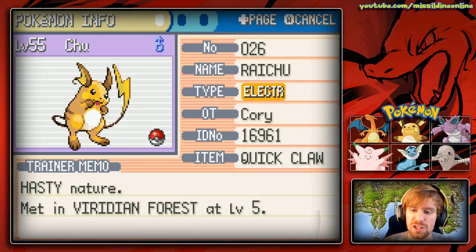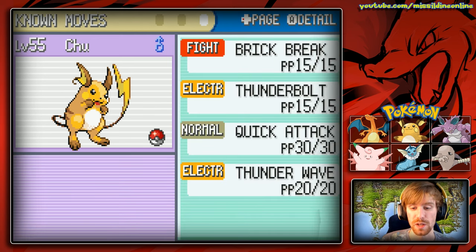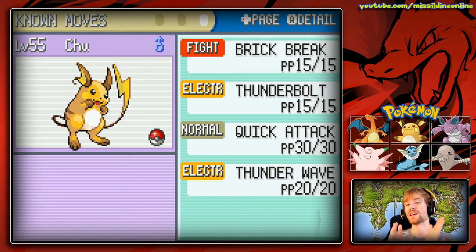The final Pokemon on our team is Chuu, our Raichu we met in Viridian Forest at level five. He's holding a Quick Claw with a Hasty nature. His speed is okay and he has the Static ability — any Pokemon that hits it has a chance of getting paralyzed. His moves are Brick Break, Thunderbolt, Quick Attack, and Thunder Wave. Quick Attack can help two-hit KO things that might outspeed us, and Thunderbolt provides great coverage. I'm also considering giving Raichu Thunder for its 70 accuracy but potential one-hit KOs on some Pokemon I'm worried about.